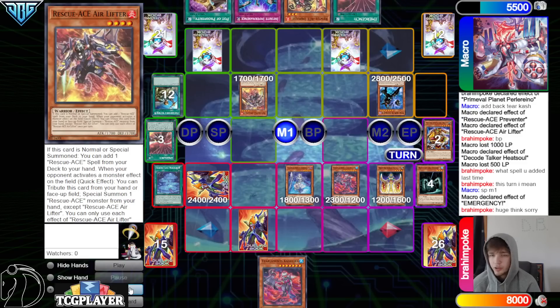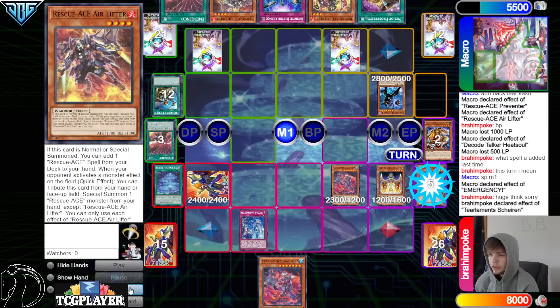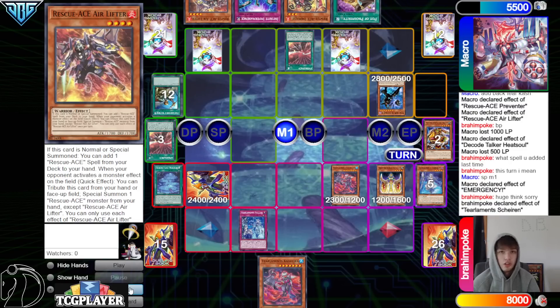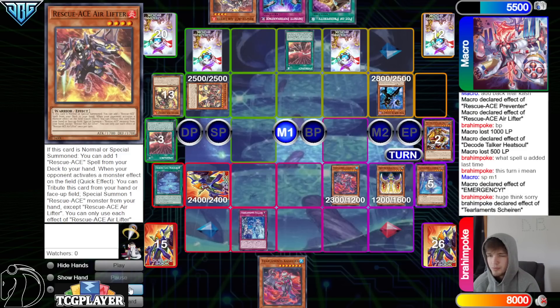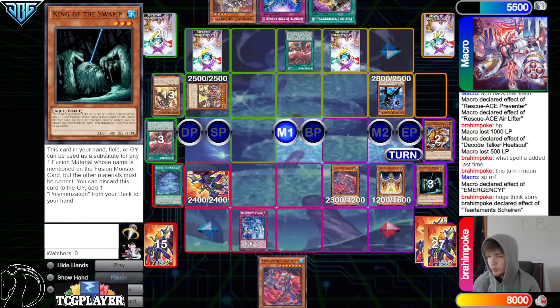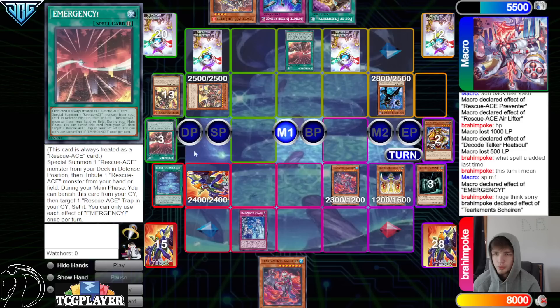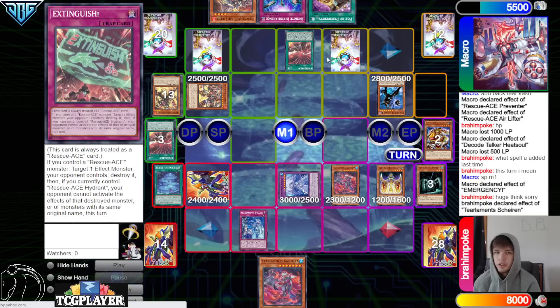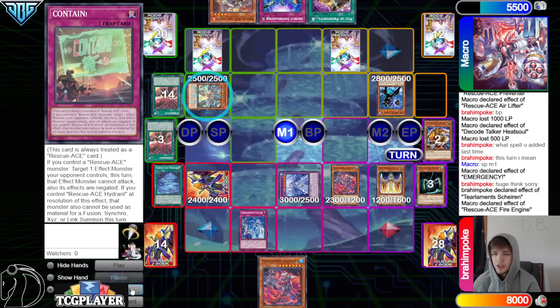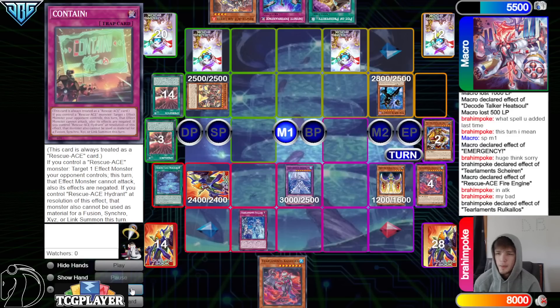They're going to go Emergency banish, try to set Contain. If you Keldo this it's probably not going to do a whole lot. They said okay — so set the Contain from the graveyard, activate Rhoda, and Rhoda goes to grab Air Lifter. Then they're going to summon Air Lifter. Thinking — before they summon Air Lifter, Solik on the Dark Kaiju! Shailen effect — chain Emergency, so Emergency can go summon and send: bring out Fire Engine, send Impulse.